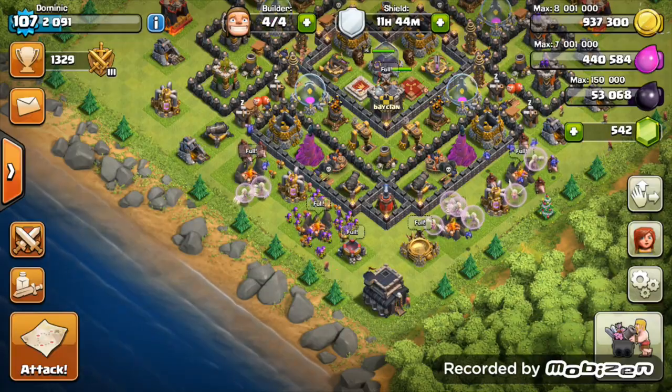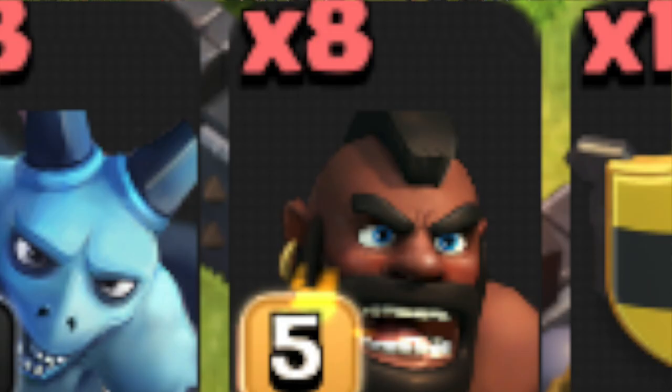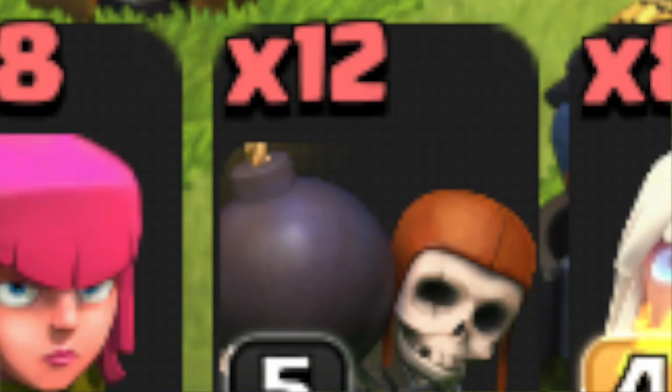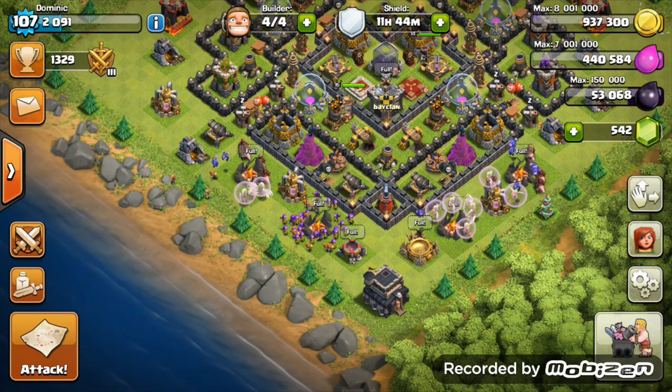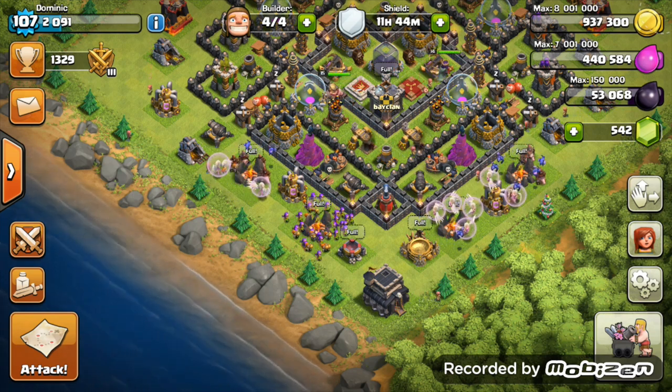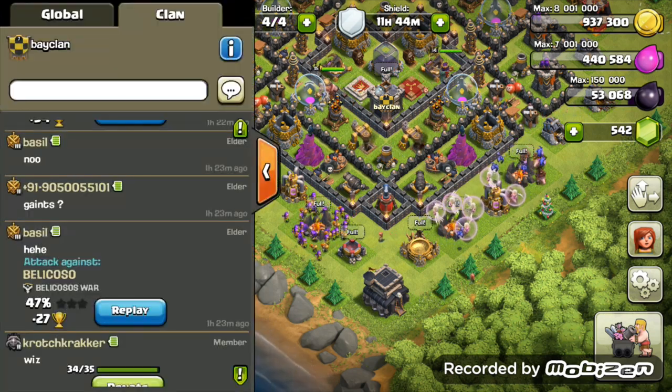The troops you're going to want to use are 8 healers, 8 hog riders, 4 minions, 12 wall breakers, and 28 archers. For spells you're going to have 1 poison spell, 2 healing spells, 1 jump spell, and 1 rage spell.